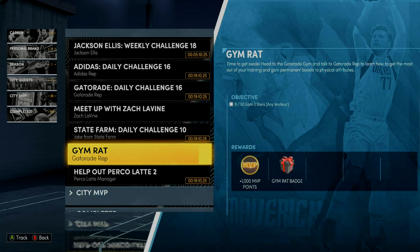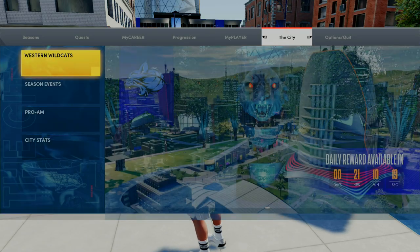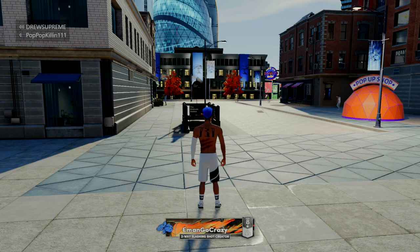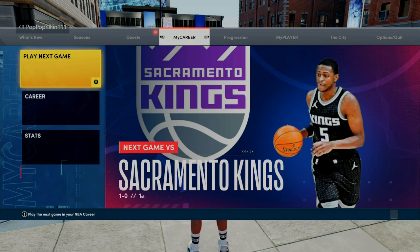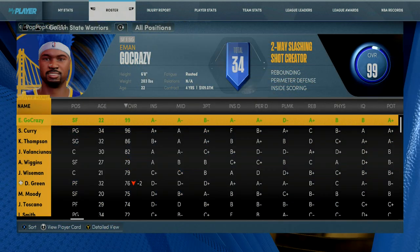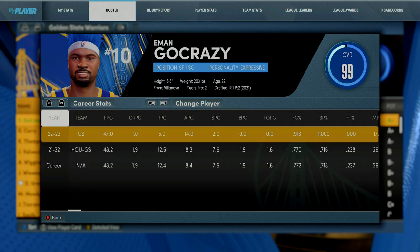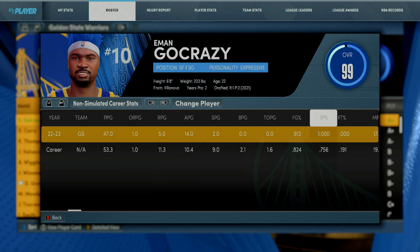Just to give you guys proof, my Gym Rat Badge is not complete — I have 9 out of 50 three-stars earned towards my progress. But as you can see here, I have the Gym Rat Badge already acquired on my player. So pretty much what I figured out is that you can get the Gym Rat Badge if you win the championship. I'm not a hundred percent sure, but on the previous 2K, if you play 55 games non-simulated and win the championship, you get your Gym Rat Badge.